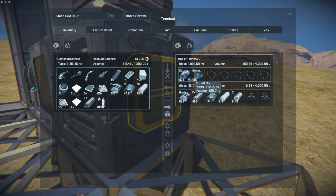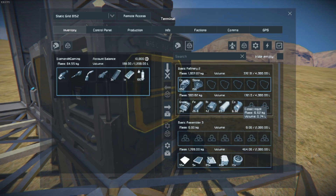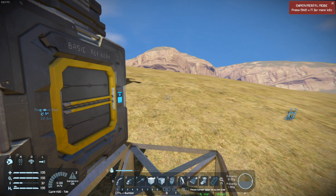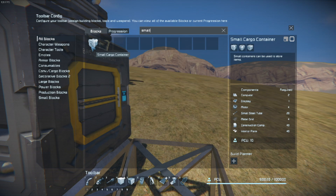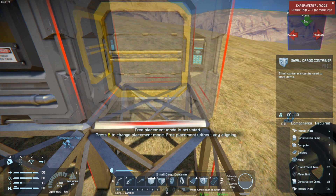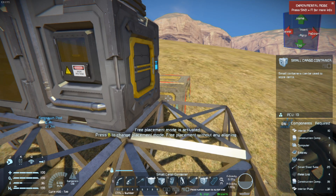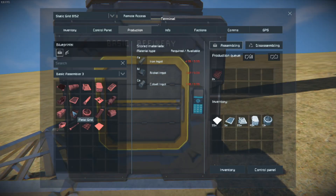Go ahead and throw your cobalt into the refinery along with any other resources — I have some stone. You might want to put materials in the assembler just so you have some space. We are producing plenty of cobalt, and for this reason we're going to be able to make a cargo container. Click the G menu, set it to small, and the small cargo container should come up. It needs interior plates and small steel tubes — things we haven't built before — plus four metal grids. However, there isn't enough power.